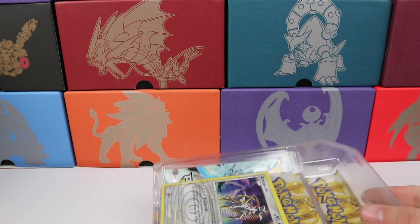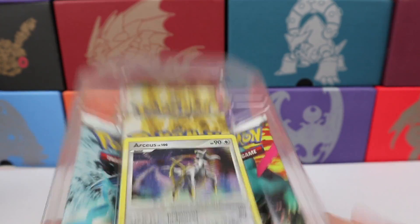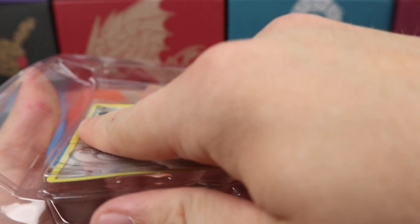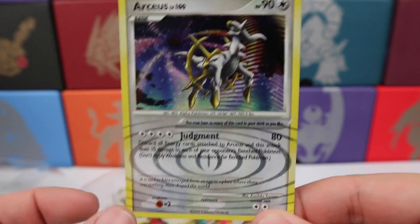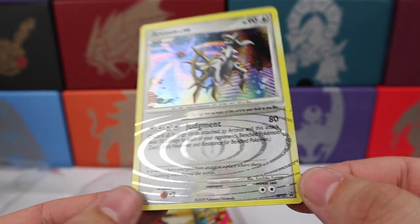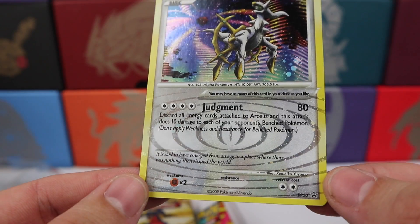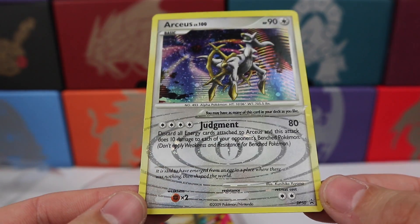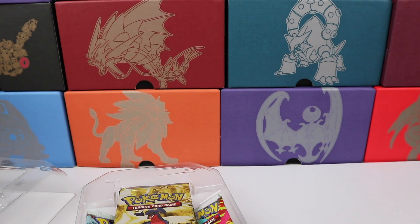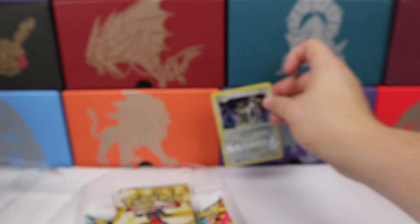I really, really want to open up more Platinum, so this is a treat for me — hope it is a treat for you as well. Let's go! Very cool — all of the Arceus subset cards have this kind of weird pattern. This is a Diamond and Pearl promo, number 50. Very cool, let's sleeve that right up.